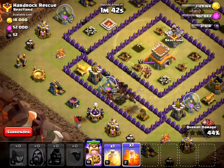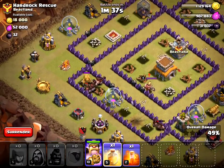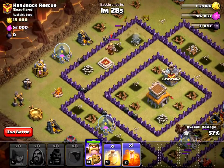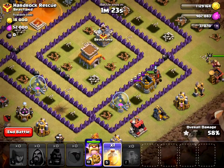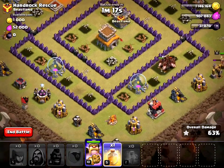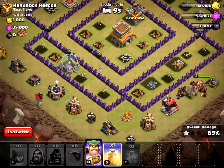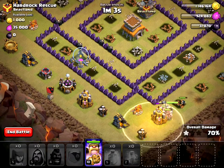I'm going to send a poison — okay, like I said I don't know where his other giant bomb is. But I'm going to send my poison in here. I'm a little nervous because I don't know where that one giant bomb is. But if they start heading towards where that wizard tower was, I'm going to use the heal spell on them. Actually I'll just put the healing spell here because I know they'll be here for a little bit.